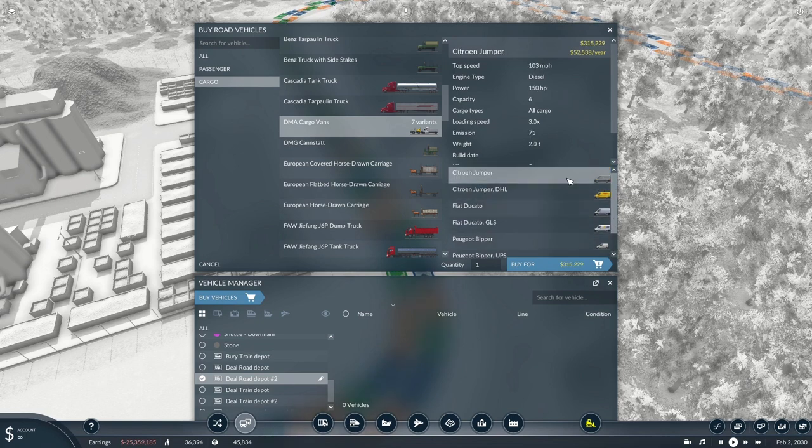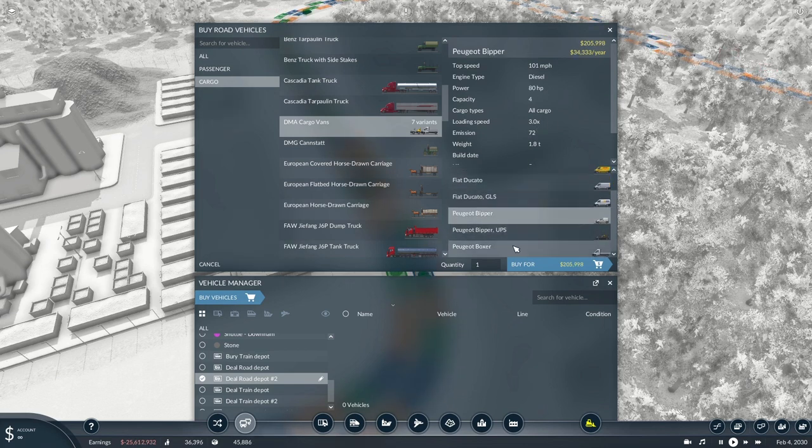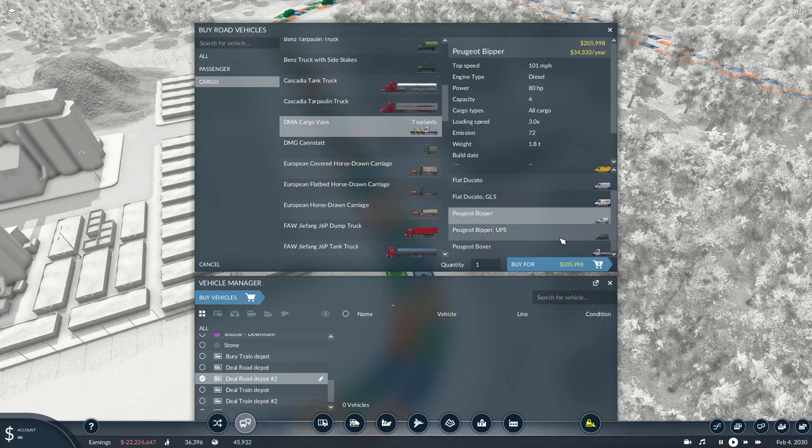They do have different specs: the Citroen — 130 horsepower, 103 miles per hour. The little van — 101 miles per hour, 80 horsepower. And the Boxer — 99 miles per hour, 131 horsepower, capacity of 60.